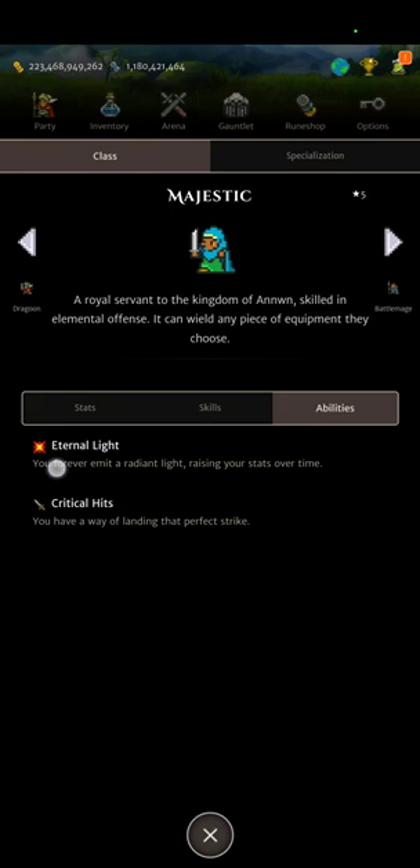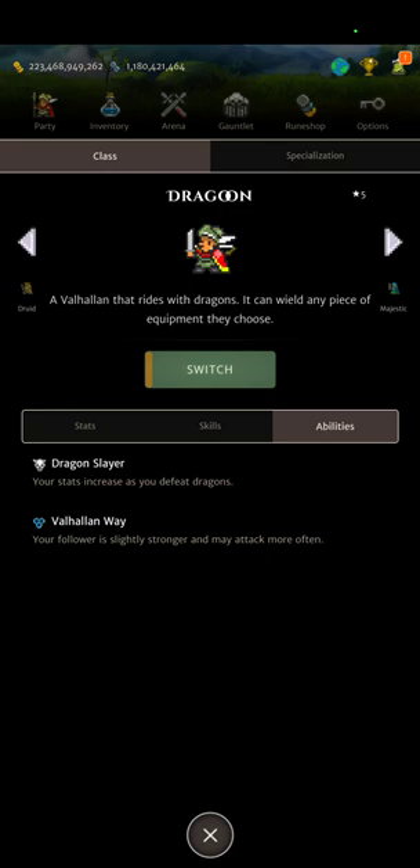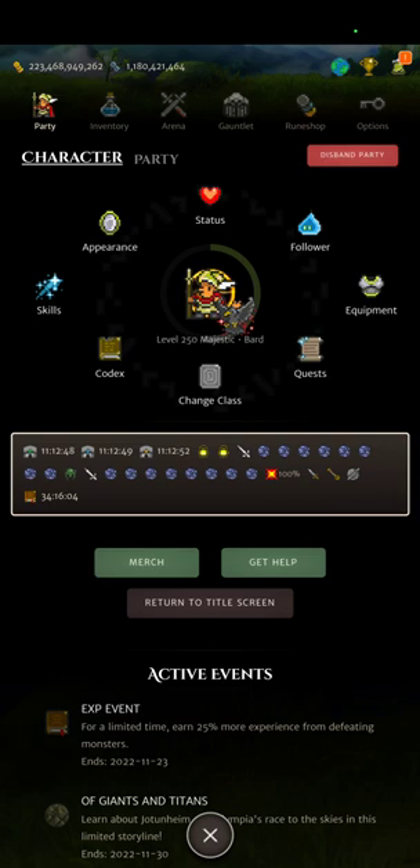You'll see the passive is called Eternal Light, and it gives you 20 view distance. If you were to go another class like Dragoon or even Druid, you would not have that passive, so you would have less base view distance. The 20 is additive, so if you have 400, 20% of 400 would be 80 — you would get 80 more view distance with that additional 20%.